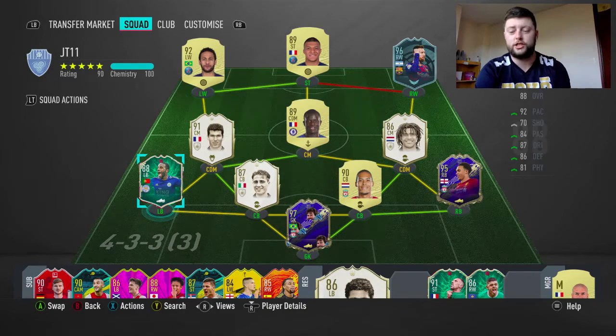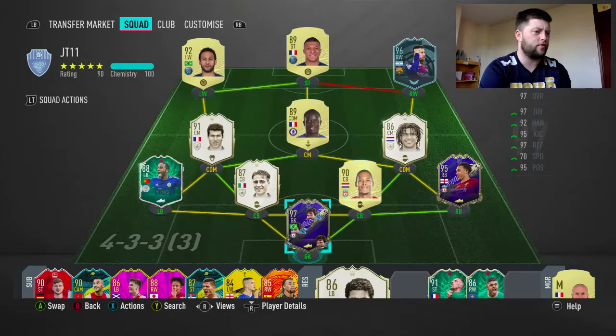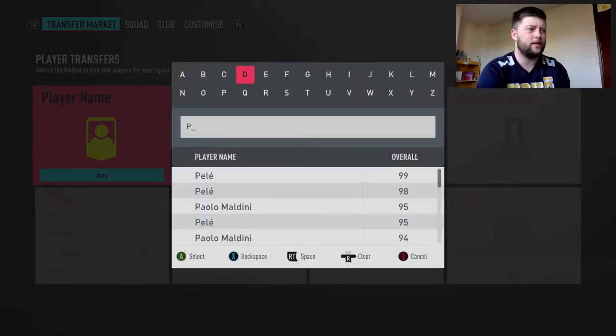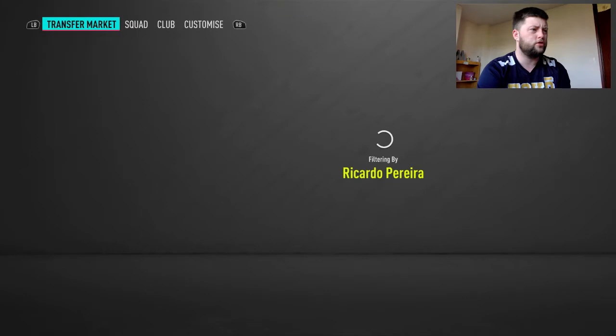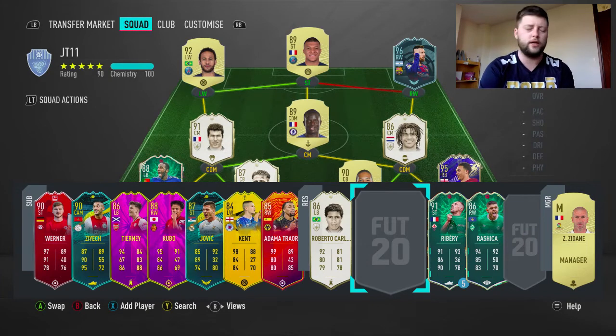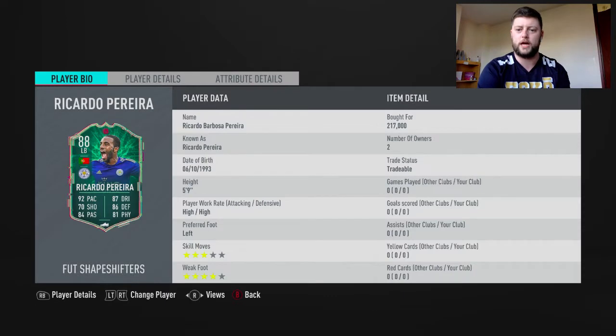Today we're looking at Shapeshifter Pereira. The guy has gone from a right back to a left back, which is interesting. They've also changed his right foot to a left foot — we did see this with Ronaldo — and that is confirmed correct. So he is now left-footed. I really do like that. They haven't just put him as a left back while keeping him right-footed; we prefer a left-footed left back, and that's exactly what we look for.